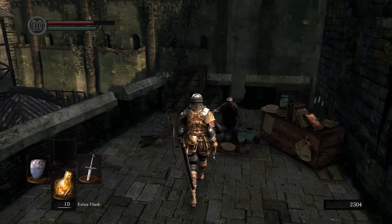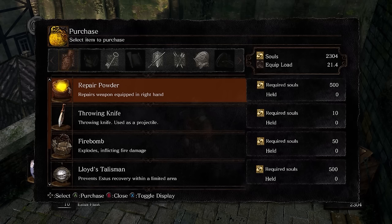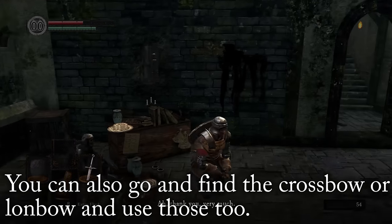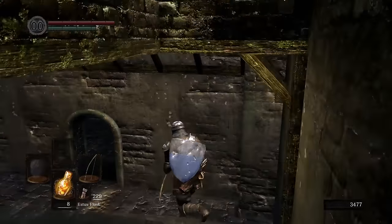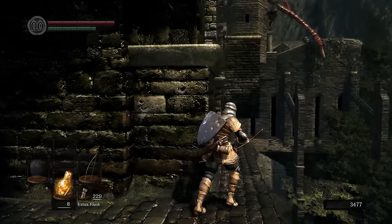Now I'll be showing you the second method to cut the Hellkite's tail, which requires a bow. You can either start as a hunter to have a bow, or go to the undead merchant and buy some arrows and a short bow. With those, go back to the bridge, then go underneath the bridge, and from there you can shoot his tail, which takes about a couple of minutes to cut.